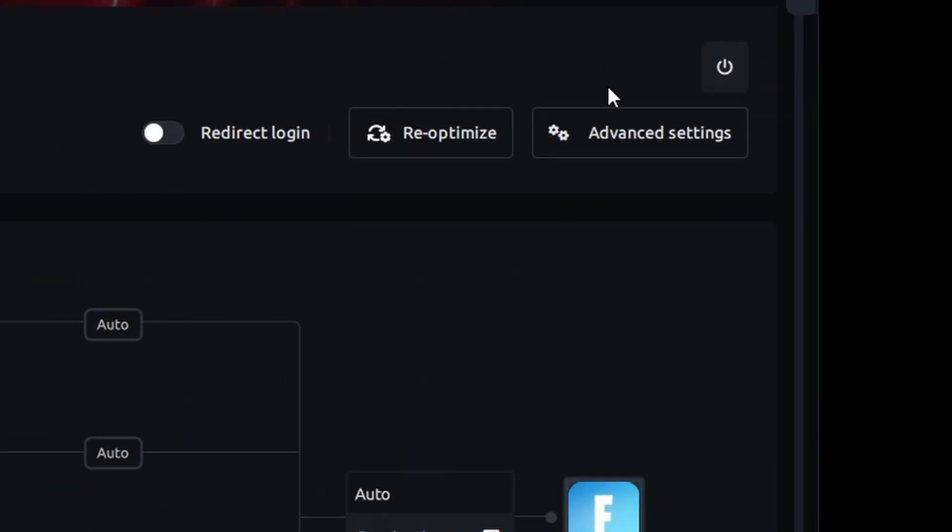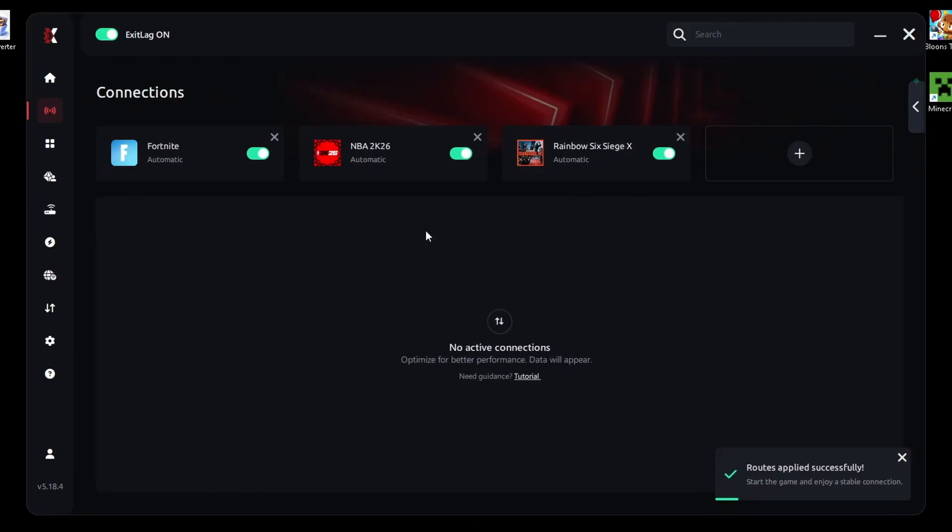Go into Advanced Settings. Set TCP routes to 2 and UDP routes to 2. If anyone tells you otherwise, they're most likely wrong. Now enable Local Routes first, then hit Apply Routes.